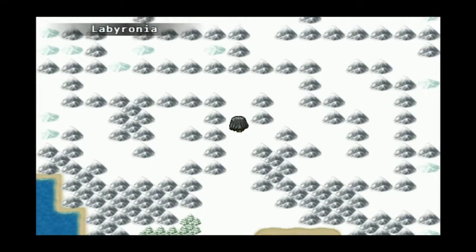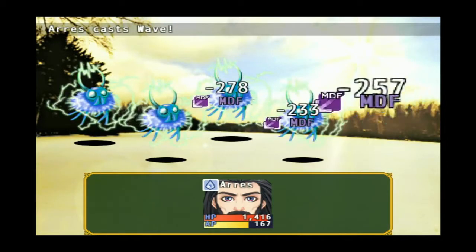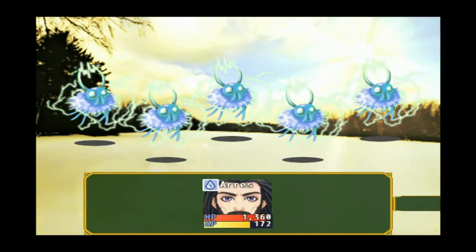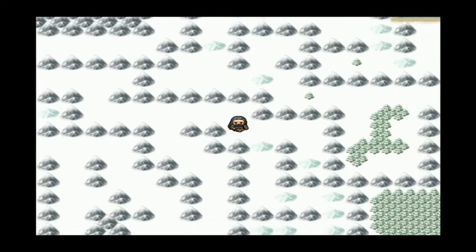I wonder, are we going to get ice magic? This is where we need the pickaxe. I remember there was a spot where we needed it, but I didn't remember exactly where. We can't head to the north through that mountain. This freezing hornet — this can hit them all, which is kind of what I need. Oh, my shield is now restoring five AP. It must be based on my total AP — it restores like a percentage. Which is cool.